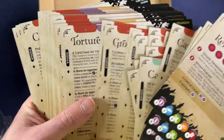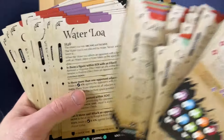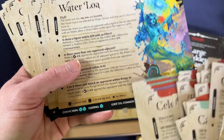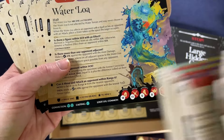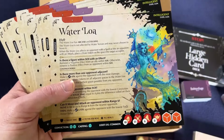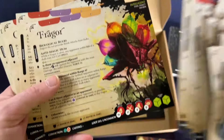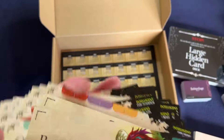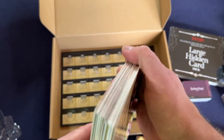And here we've got some of our bosses. As you can see, loot level is 'common' now. At the beginning of each scenario it'll say what loot level it is — if it says common you summon this version rather than the other. Each card specifies its own upgrade threshold, so it's not like everything upgrades at the same loot level.